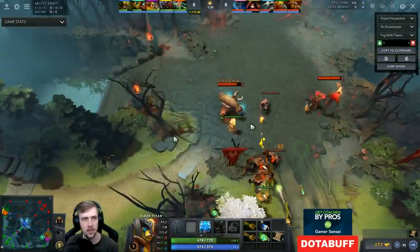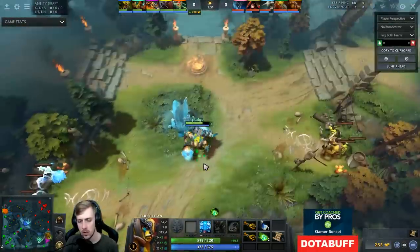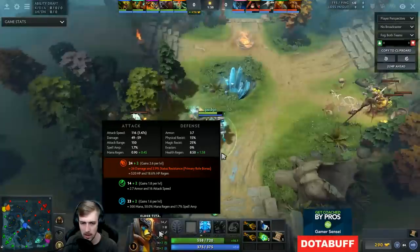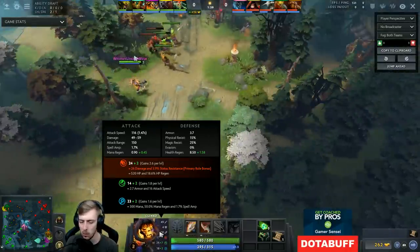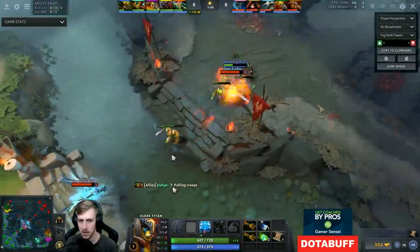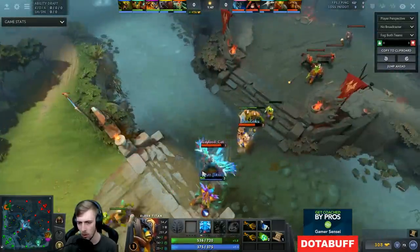Allergies from walking the dog. Ability draft things to keep in mind: what are your hero's stats like? Elder Titan, for example, has really high strength gain, but his other stats are not very good — 1.8 agility is mediocre and 1.6 int is pretty bad. So if I want to cast a lot of spells, I have to consider adjusting my build to make up for the fact that I'll need more mana.